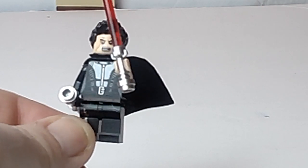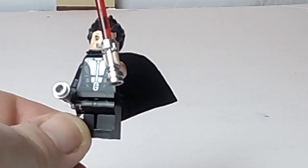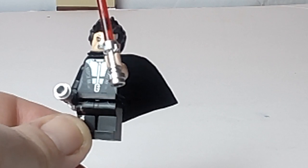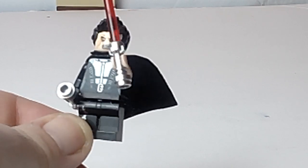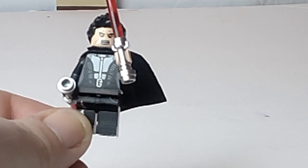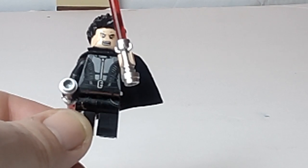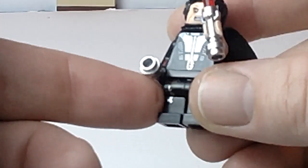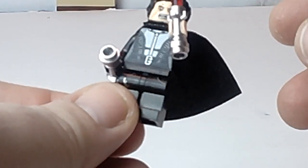I might go with a different torso. This is actually Catwoman's torso from one of the sets, and if you look very very close you'll see a little bit of suggestive curvature, but you have to really really look close to see that. I just wanted something with some multiple colors in it, something that looked decent. I went with legs with a little bit of printing on them just so they weren't completely plain.